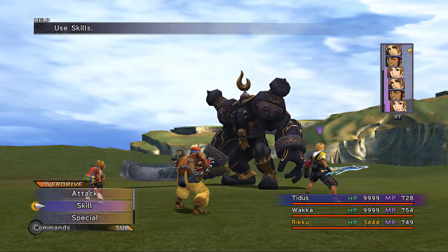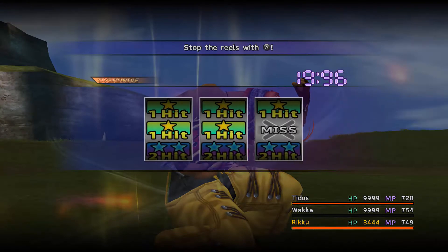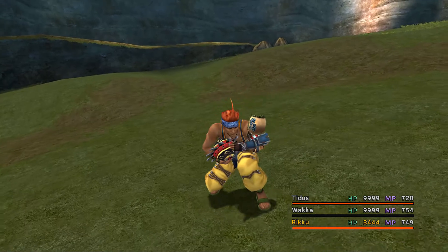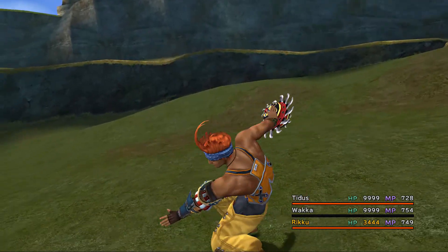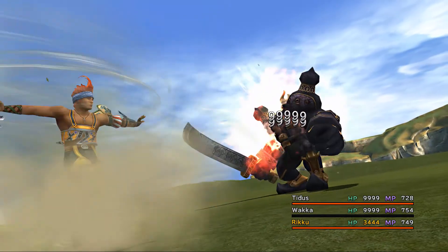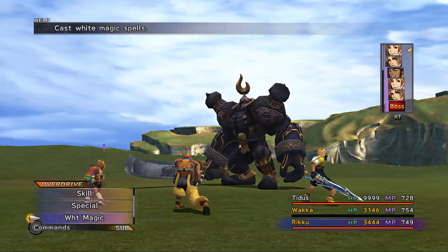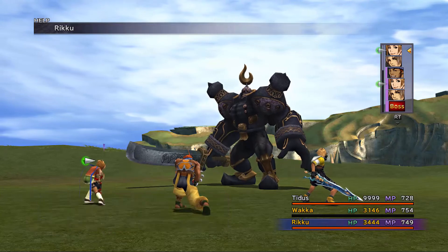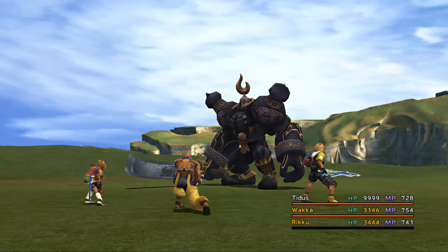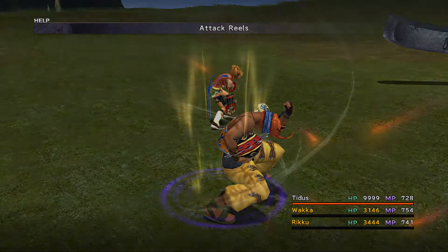Other than that, I think the most effective way is attack reels. With about 150-160 strength with Wakka right now — not even finished the whole Sphere Grid yet — it'll do max damage as long as you've inflicted Armor Break. We counter with that, then entrust him with another one, and as long as we don't screw it up, we should be more than fine to take him down this way. It's the most effective way, the fastest way, and the easiest way.